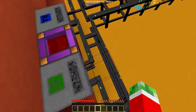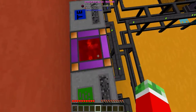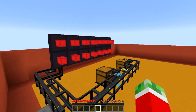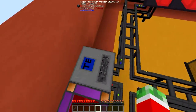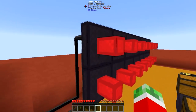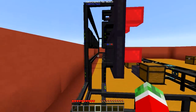Like always, I got myself a Logistics Power Junction to provide power to the network, and a creative energy cell to do so. And because I want this setup to be a little bit more Logistics Pipes based than normal, I also got myself a Logistics RF Power Provider to make sure that these lasers also get power through Logistics Pipes and not any other power methods.